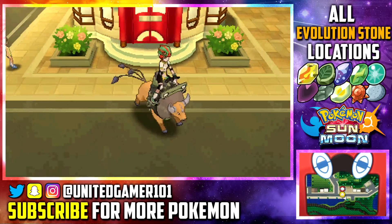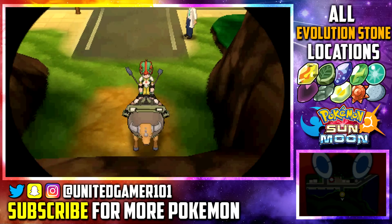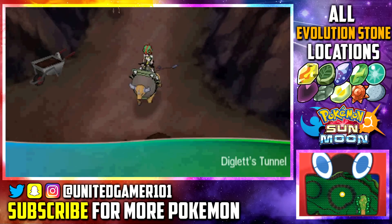Coming from the Pokemon Center here in Heahea City on Akala Island, we're going to go down into Diglett's Tunnel — this is to get the Fire Stone. Come down into the left of the cave, pass these stairs with your Tauros, and you will get your Fire Stone.